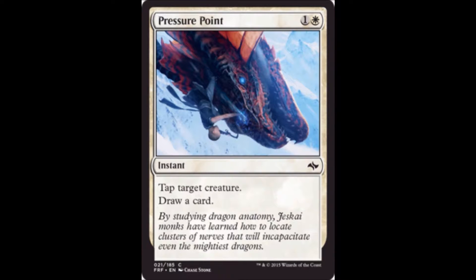Pressure Point is one white and one colorless — an instant that taps target creature and draws a card. Not an exciting card by any means, very straightforward. It does its job and you might need it, so it's maybe a one-of in your deck, but probably nothing more than that.